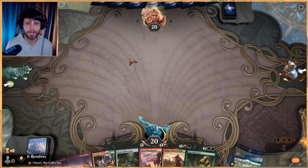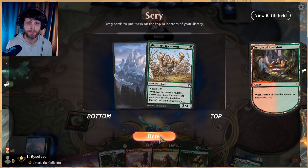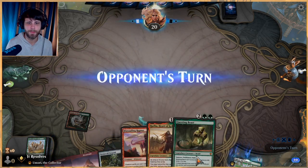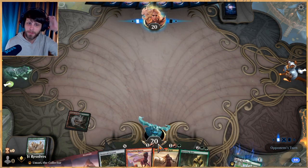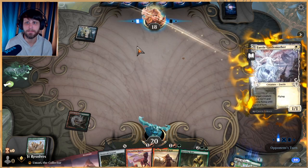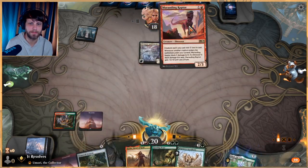This is a very fun deck. A nice two-drop with Marauding Raptor into three with either Questing Beast or Rada - which is great since this does cheapen everything we're doing. Look at that beautiful art - that's stunning. Let's get this out there.